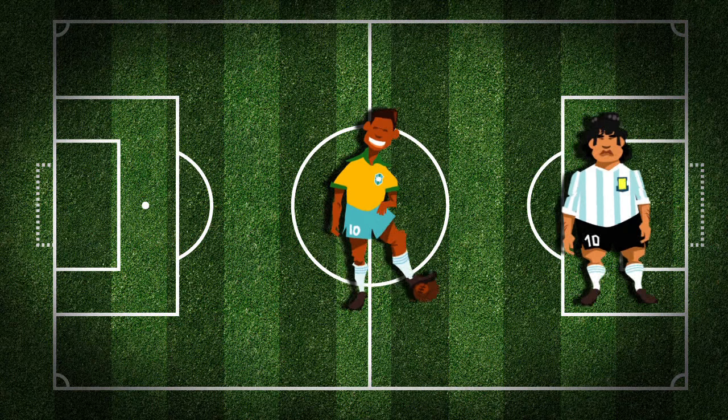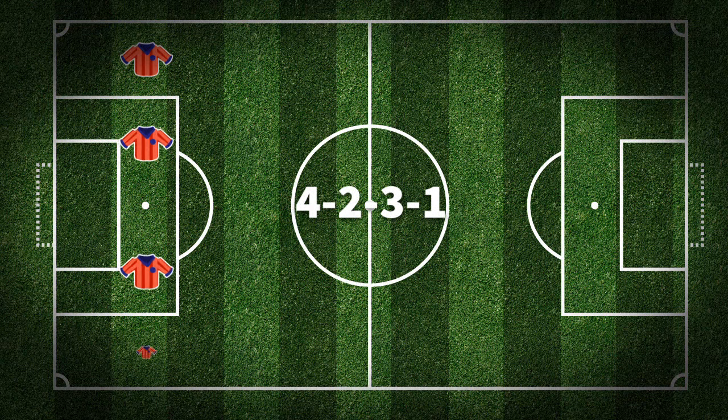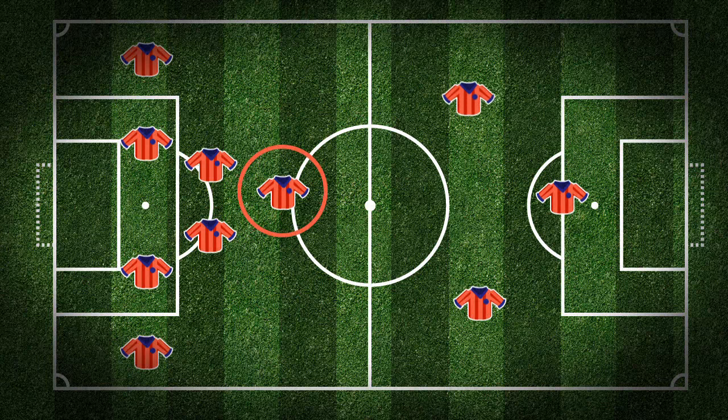World-class playmakers like Pele, Maradona and Zidane express themselves best in the flexible 4-2-3-1 system, setting up attacks from the middle of the line of three.